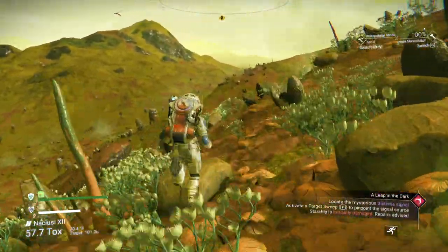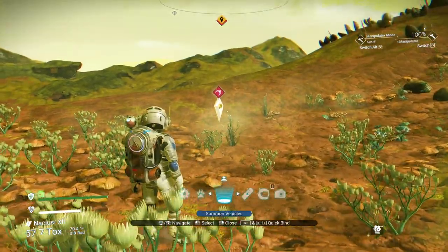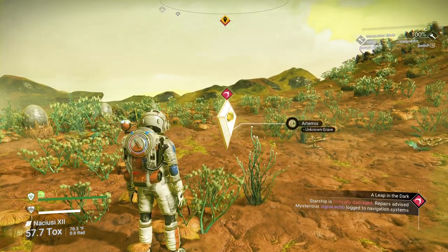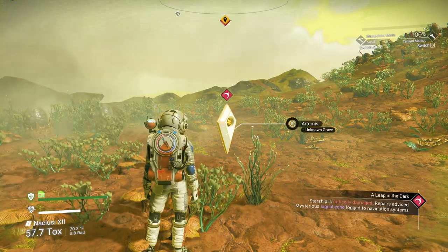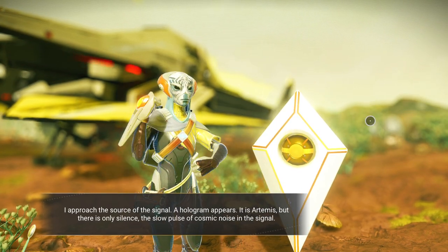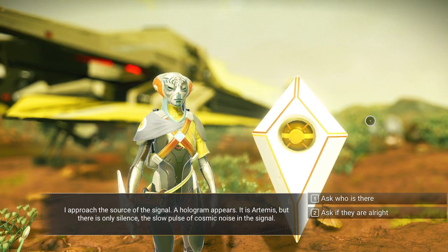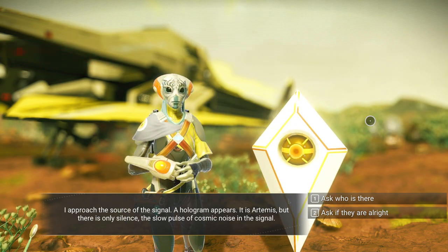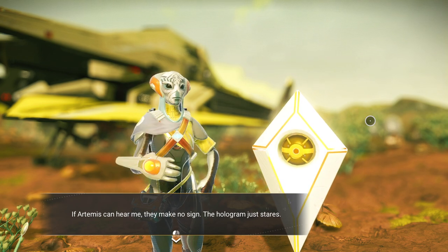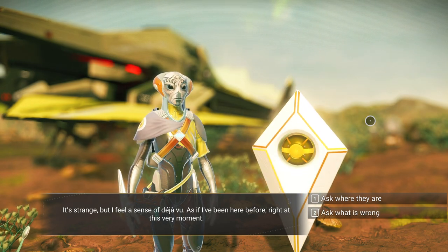In fact, we found a grave. Let's see what this is, folks. First, let's pull in our ship because we need it. So we have discovered the fate of Artemis. There she is. I approach the source of the signal — a hologram appears. It is Artemis. But there's only silence. The slow pulse of cosmic noise in the signal. Ask if they're alright. If Artemis can hear me, they make no sign. The hologram just stares. It's strange, but I feel a sense of deja vu, as if I've been here before, right at this very moment.